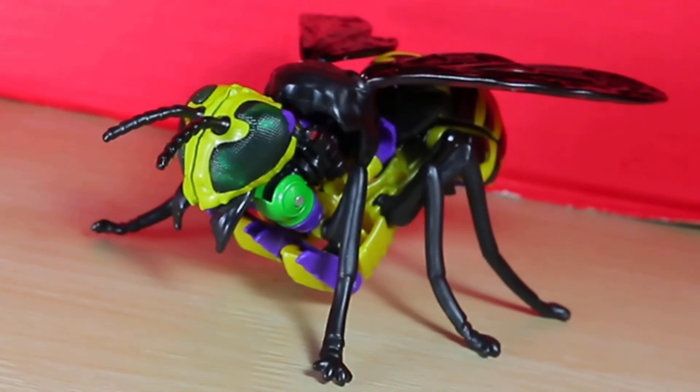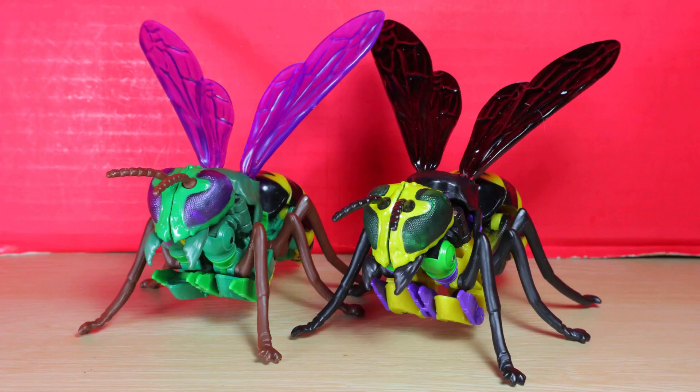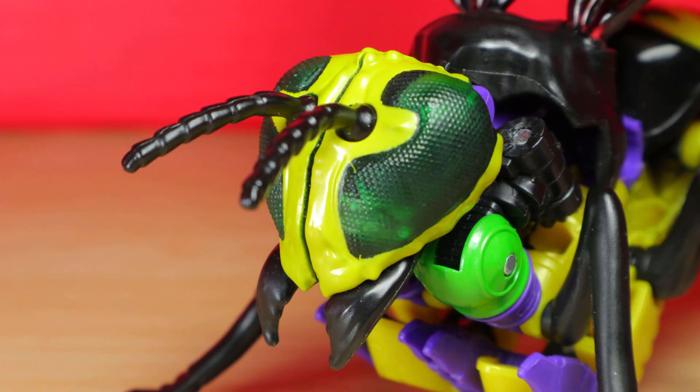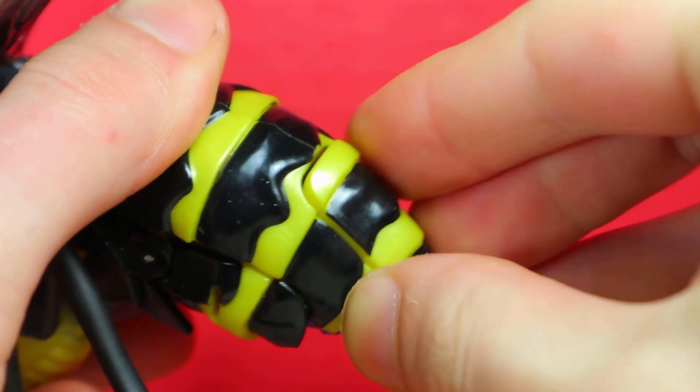As the repaint, Buzzsaw transforms into a wasp. Compared to Waspinator, there are some things I prefer and others I'm just not certain about. I like the weird texture on the body. I think the colors on the face really highlight the details, including the eyes, and I love the yellow paint. The back is bulky and smooth, with the stripes staying consistent between the parts as the weapon stores here.